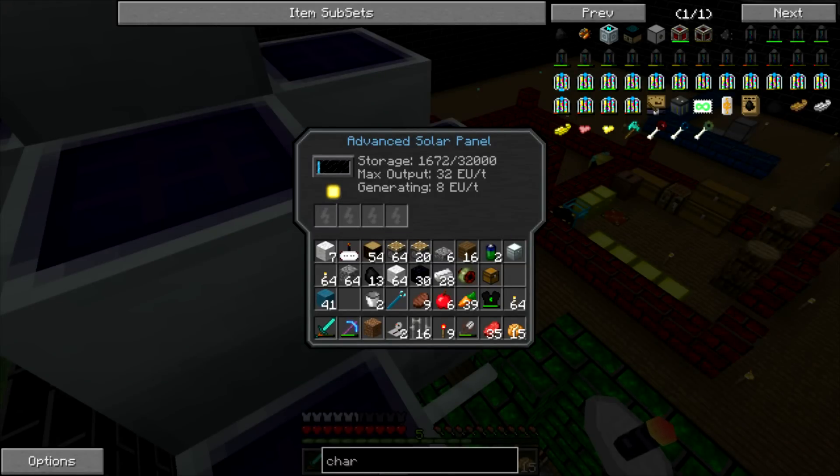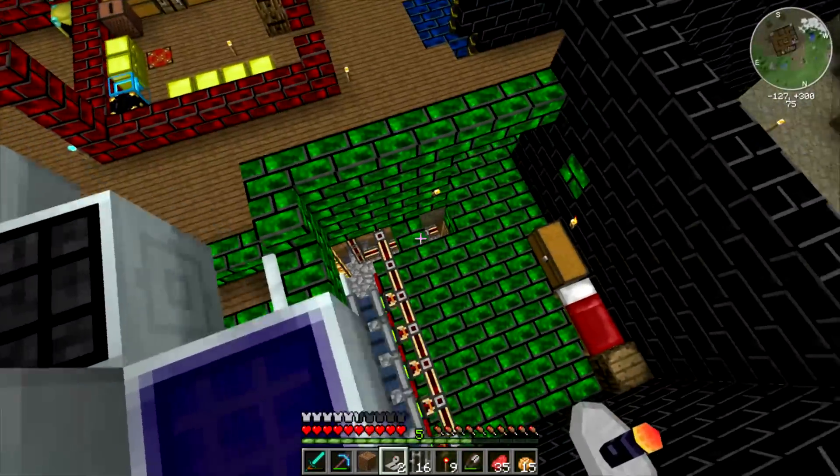If you click on them, it actually shows you. The cool thing with the advanced solar panels is they actually have internal storage, too. So if all of the rest of the storage system is full, they'll store up to 32,000 EU. They generate eight per tick and can output from their stored energy up to 32.